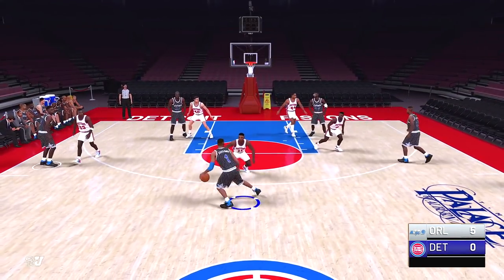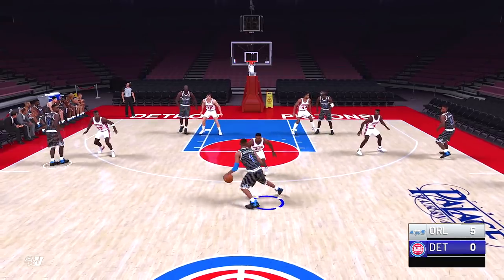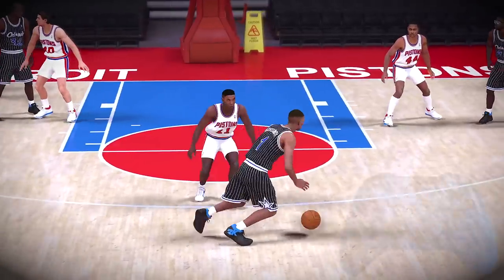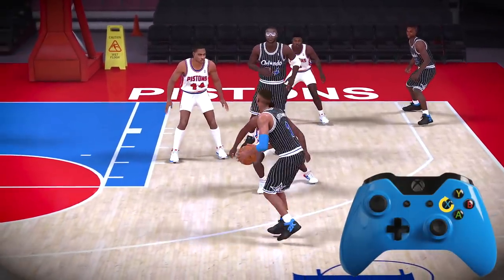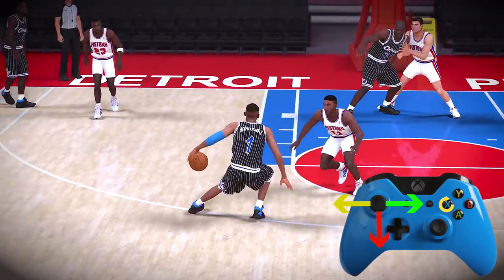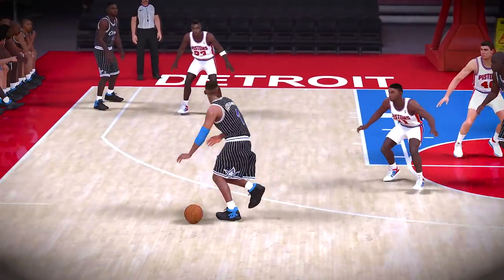Another fan favorite from 2K17-18 is the hop jumper — I'm so glad they brought this back in all its glory. While dribbling forward, simply tap the shoot button and move the left stick left, right, or down. If you have enough stamina, you can keep this going for a pretty long time.